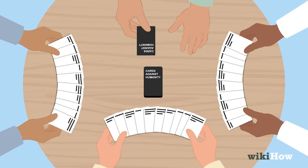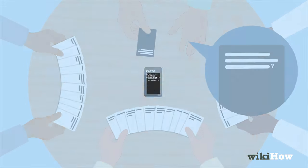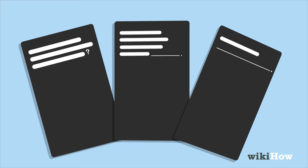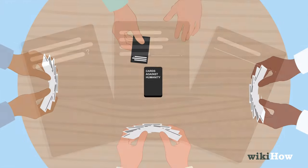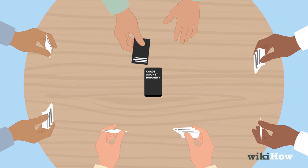Then, have the card czar flip a black card over and read it out loud. Each black card will have a question or fill in the blank statement on it. Wait for every player to choose one white card from their hand to answer the question or fill in the blank.